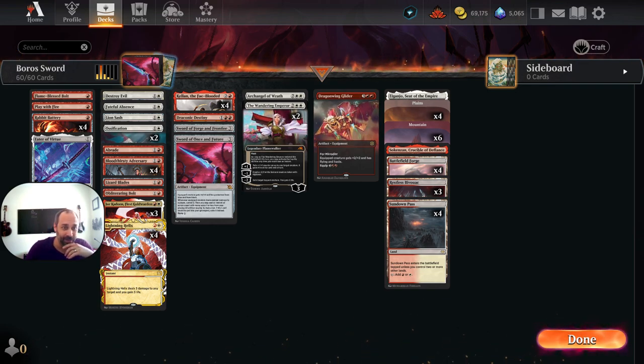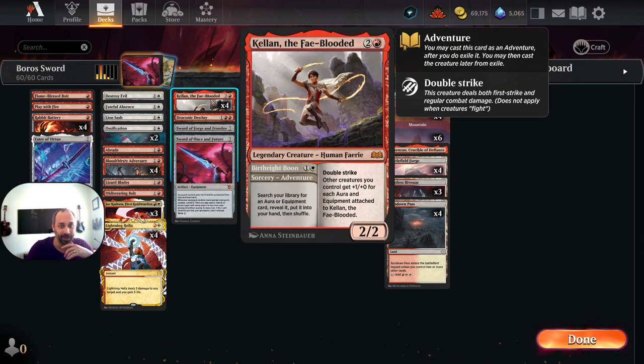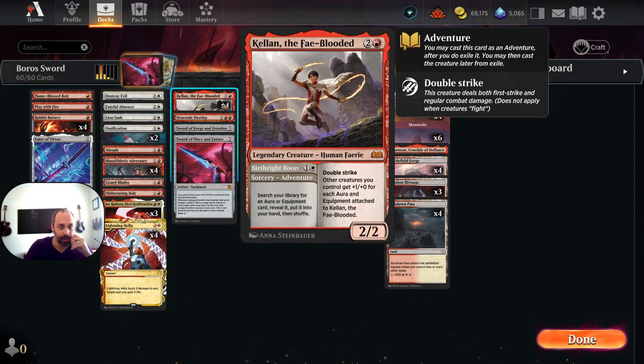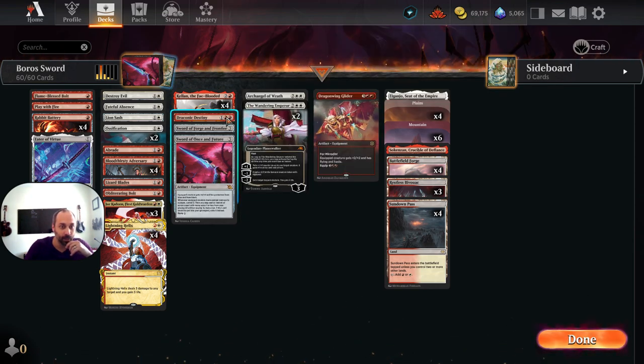We're going to walk through Boros Swords, starting with Kellen the Fae-Blooded, the namesake card. Kellen has an adventure ability called Birthright Boon that we want to use a lot: search your library for an aura or equipment card, reveal it, put it into your hand, and then shuffle. Kellen himself is a 2-2 for 3 with double strike. Other creatures you control get plus 1, plus 0 for each aura and equipment attached to Kellen the Fae-Blooded.